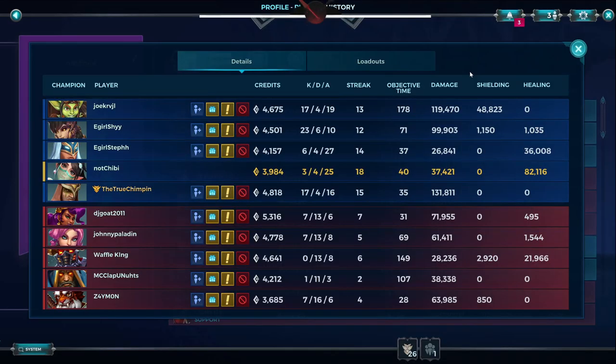We ended up 3/4/25 with 37k damage and 82k healing — the other team didn't have a healer, but those are the stats. If you're cycling your basic attacks in between every Life Exchange, you can do a decent damage output too. That's the video — I hope you guys enjoyed, let me know if it helped in the comments, and I'll see you in the next one.